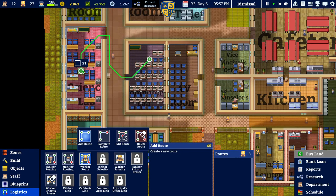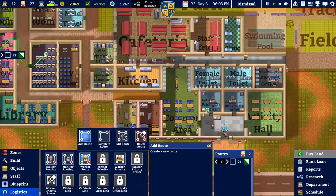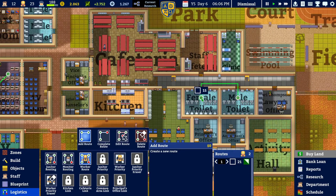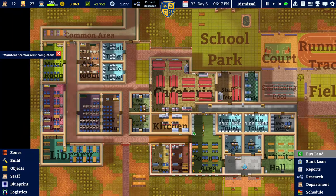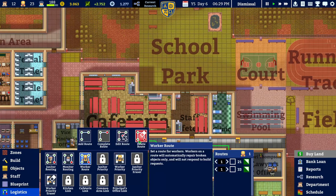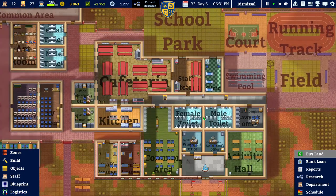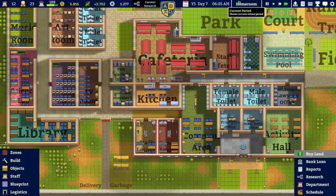So the route covers the computer room and the science room. For the other route, maybe going from toilet to toilet to the cafeteria. But now we only have one worker looking for stuff, so I think I want one route removed — this one is fine, just to prevent computers and science equipment from breaking. Also, why was there no bake sale today? That's extra money.